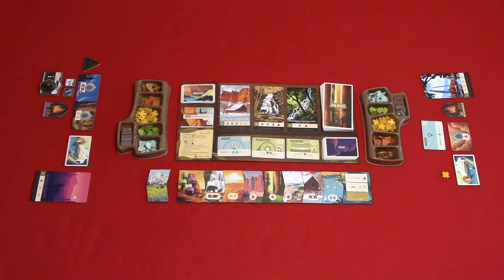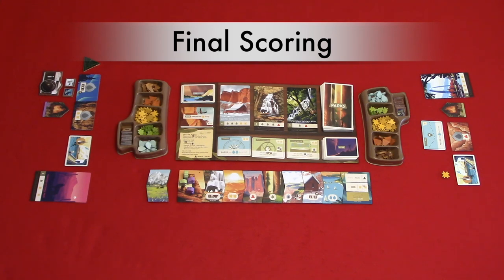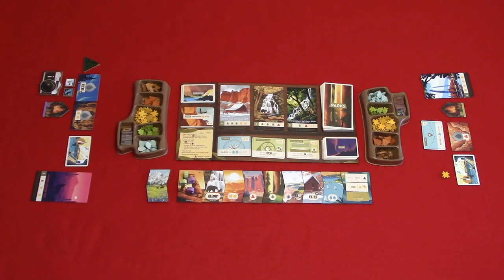Seasons will continue until the end of the fourth season and the photo end-of-season action, then move into final scoring. Final scoring takes four steps. Step one: total all points from your visited park cards. Step two: add one point per photo tile. Step three: add one point for the start player marker. Step four: add points for your personal bonuses from your year cards. The player with the most points has had the most memorable year and wins Parks.